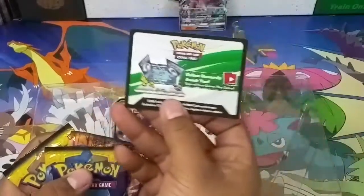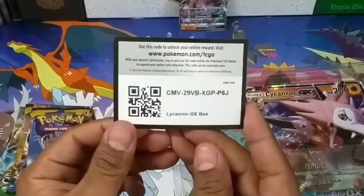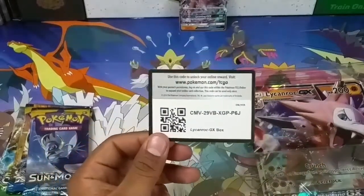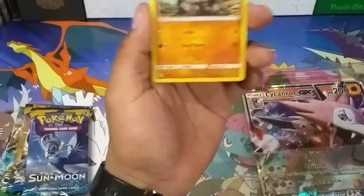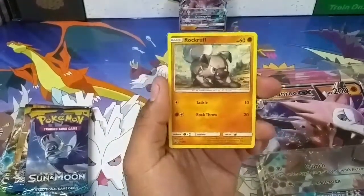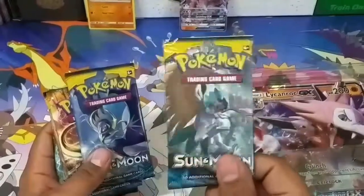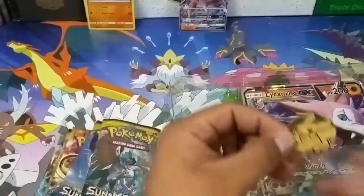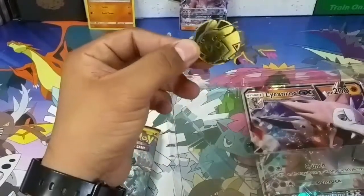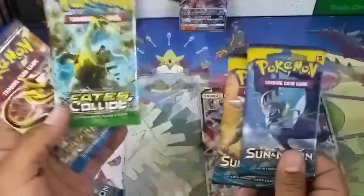Four booster packs with this one. You got a code card — there's the code for you guys. You got a code card on yours as well. There's the code card for the blister pack. Here's mine, and this is the promo card he got — the Rockruff. This is a holofoil promo card. One booster — what was that Pikachu coin? We didn't have the yellow one because they're not the same. You have this one — it's a gold Pikachu coin.